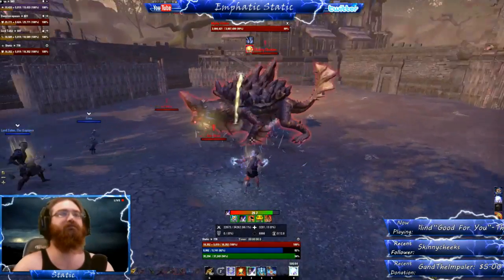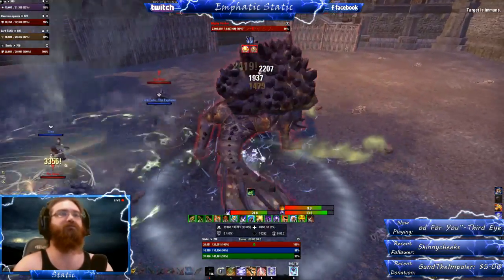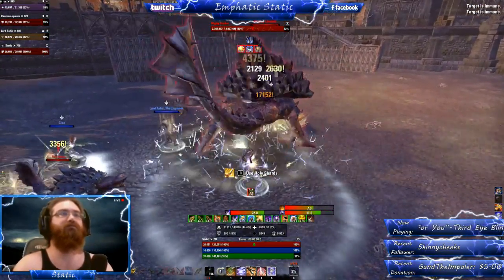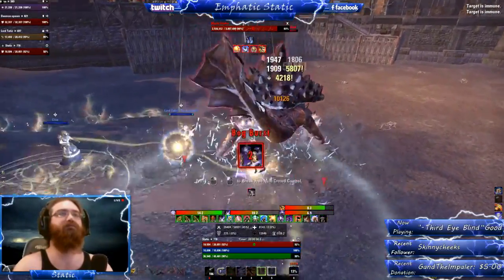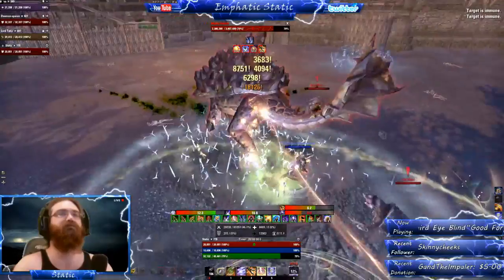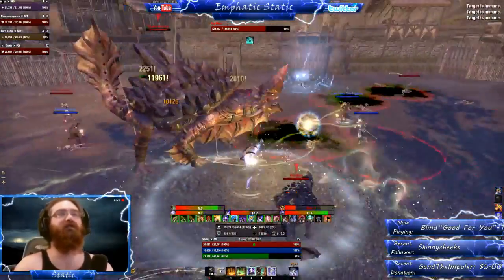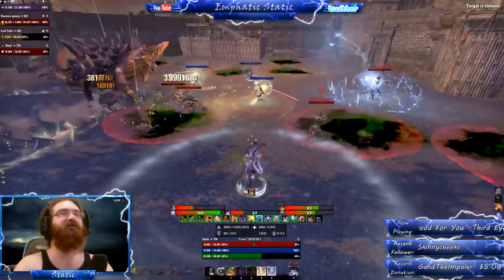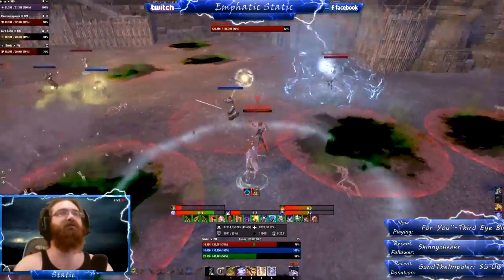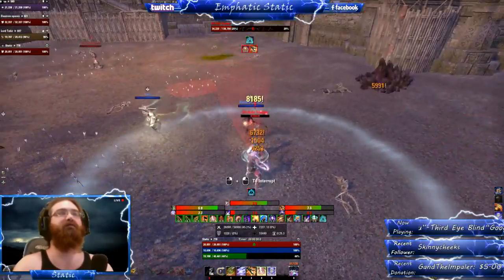The first thing you'll notice in this fight is that Chudan will summon Hajimotos. For the most part I would say you could just ignore these adds, just because they're not worth the time it takes to take them down — but watch out for their mechanics. Chudan will lock onto one player: you'll get two rings around your feet, an outer and an inner. When the inner reaches the outer, he will charge at you.